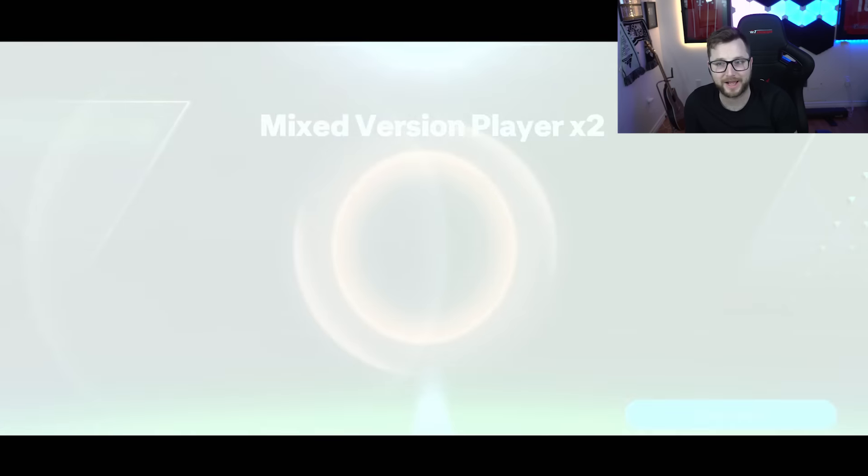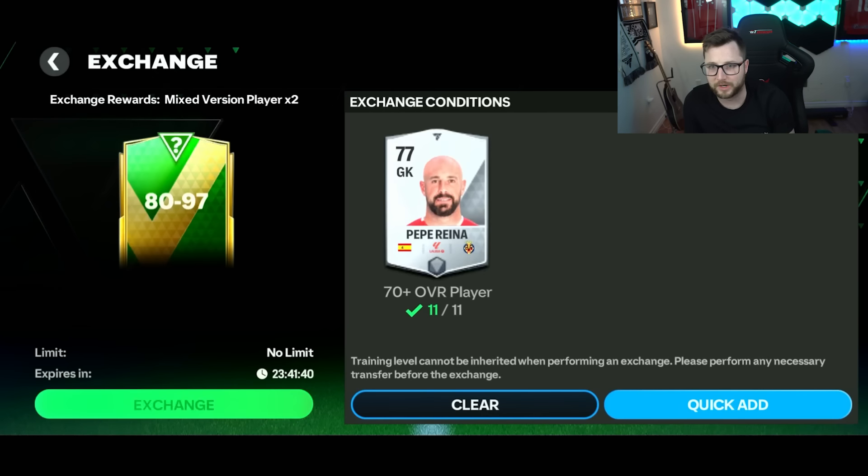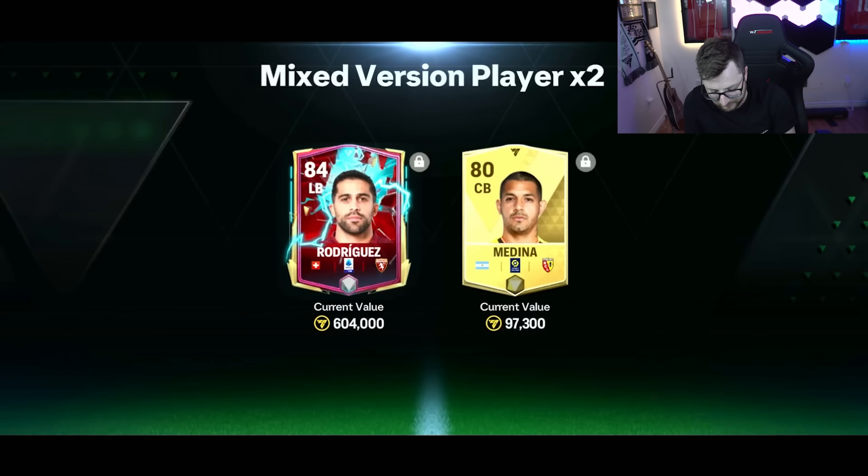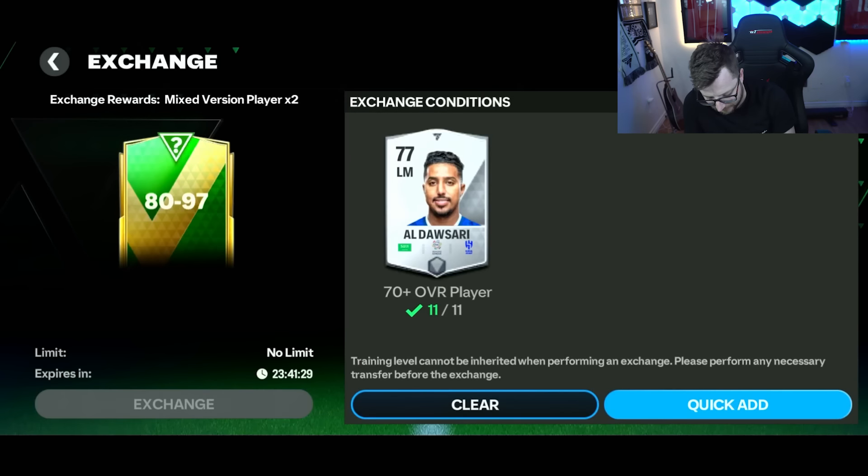It went 80 to 81, but I love that we just have this — that we can just rip a whole bunch of these packs. Because they're fun to open, right? They're fun to open. As long as you don't put your icon in for the exchange, they're fun to open. We got Rodriguez out of that one. Next one up.